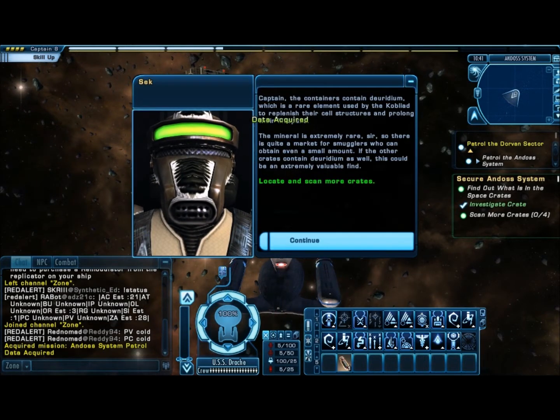Captain, the containers contain duridium, which is a rare element used by the Cobled to replenish their cell structures and prolong their lifespans. The mineral is extremely rare, sir, so there's quite a market for smugglers who can obtain even a small amount. If the other crates contain duridium as well, this could be an extremely valuable find.